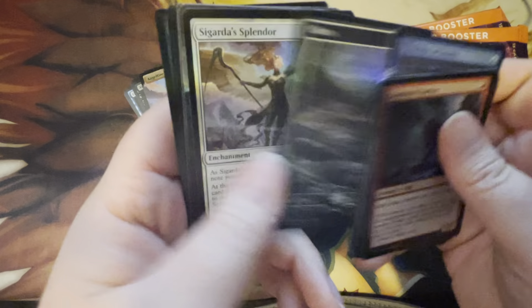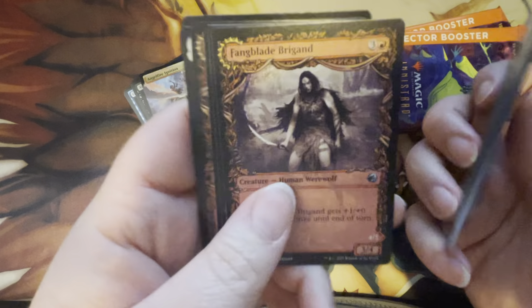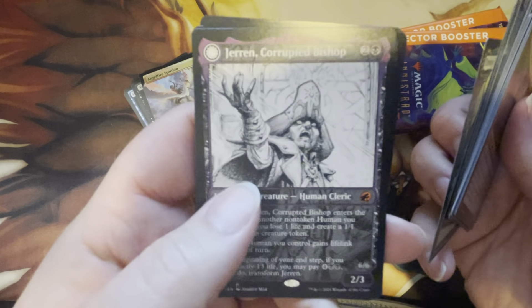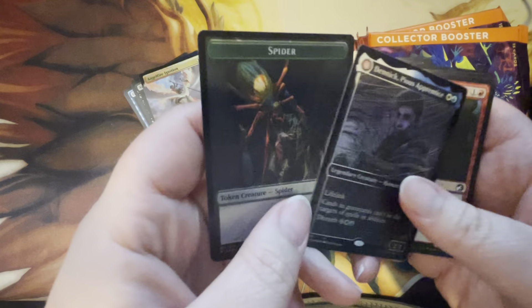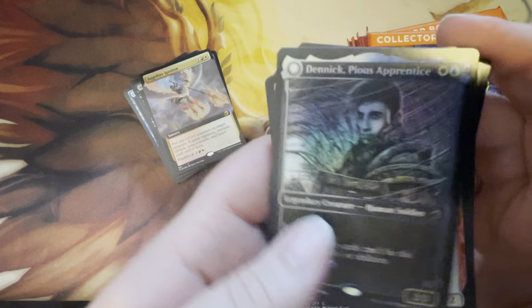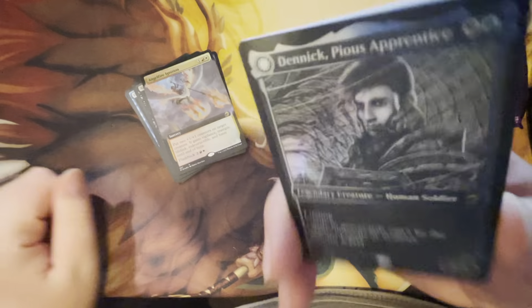Planescigar to Splendor, Tomb Tyrant, Wake to Slaughter, Jairen Corrupted Bishop, and Denic Pirate Pious Apprentice — very nearly the least valuable rare in the set.